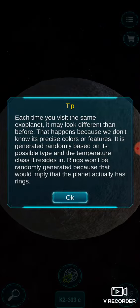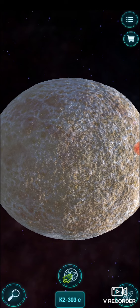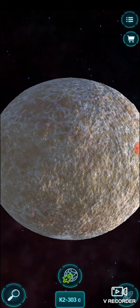So this bad boy - each time you visit the same exoplanet it may look different than before, even though besides colors and features it's generally kind of based on the temperature. So this bad boy is KC-303c.